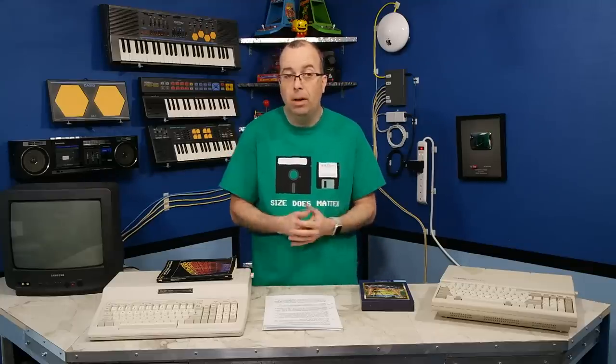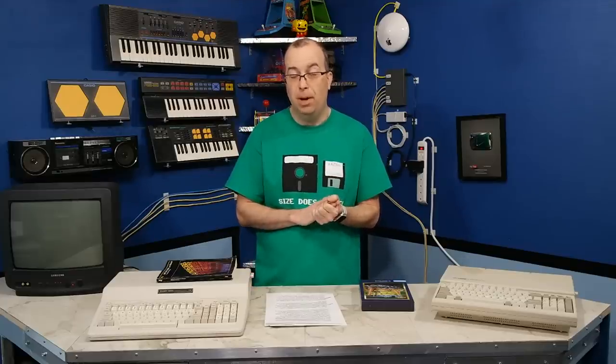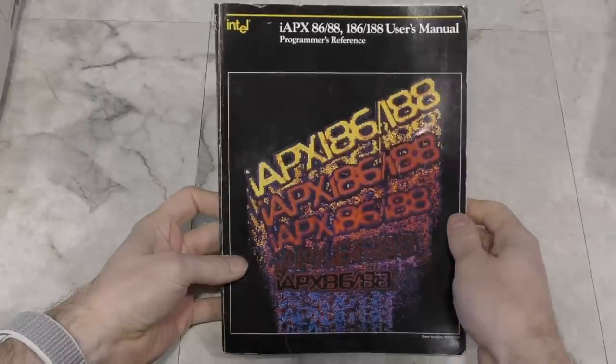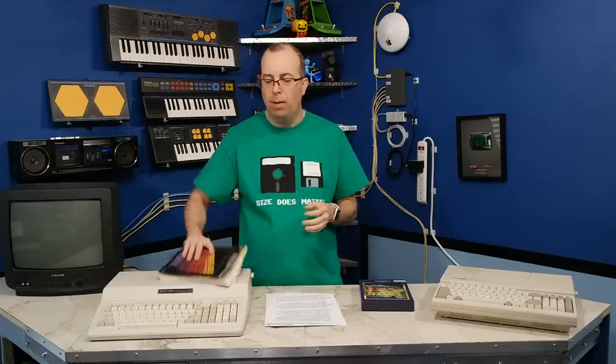Now that I'd decided the platform, I had to pick a language and compiler. I talked to several people familiar with programming under MS-DOS and found that realistically there were three choices: C, Pascal, and Assembler. I actually know how to program in all three, though Assembler is very different from one processor to the next, so I wasn't particularly familiar with 8086 Assembler. I spent a couple of weeks playing around with different languages and compilers before I finally settled on Assembler.